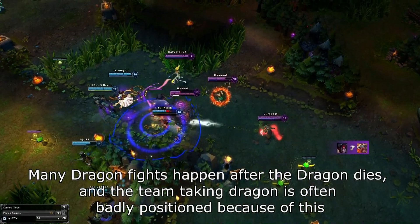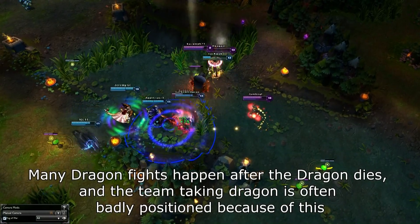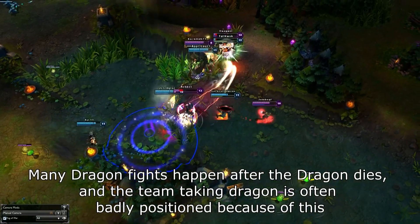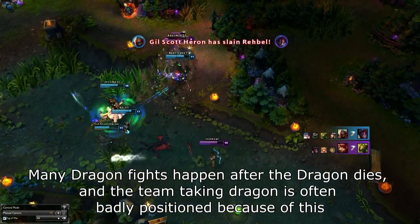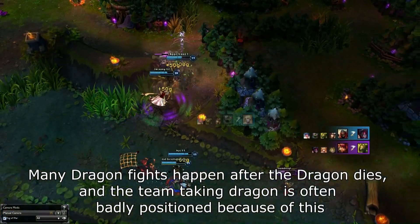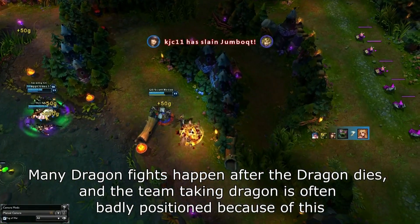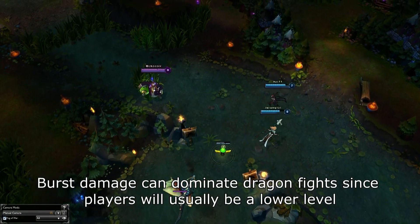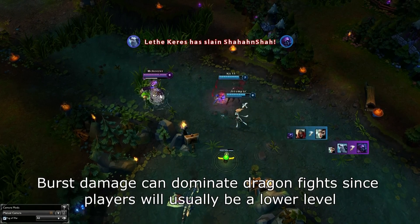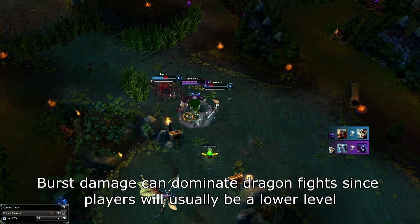When it comes to Dragon, some fight mechanics are vastly superior to others. For example, teleport abilities are amazing as they allow you to set up 4v5s which are very easily winnable. In addition, AoE abilities can dominate teams. Since you'll usually be a little bit lower level during Dragon fights, area of effect abilities — and in particular, area of effect crowd control abilities — simply dominate Dragon fights. Things like Rumble's Equalizer or Sona's Crescendo are amazing in Dragon fights.